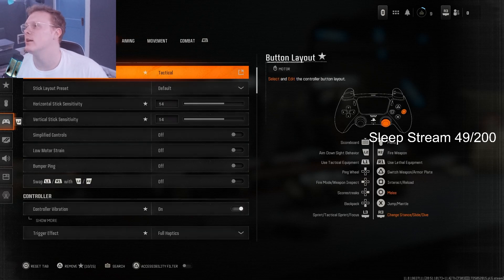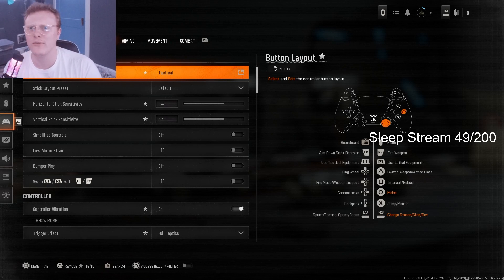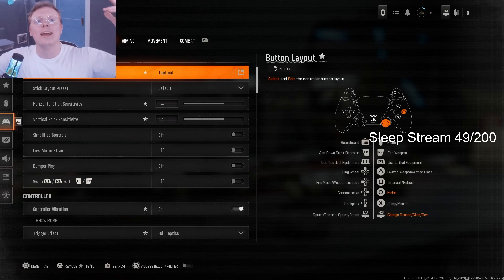To recap: make sure you have Tactical on, make sure you are sliding and diving with the right stick, you need at least 14 sensitivity, and use the C9 — I think it's the most broken weapon in the game right now, though this is the beta so things can change. Let me know if you're enjoying the beta! I'll be streaming tonight — if you want to play, come over to my Twitch and follow.